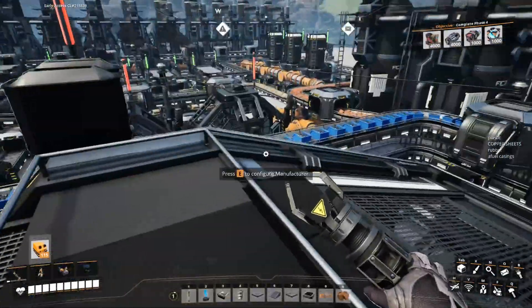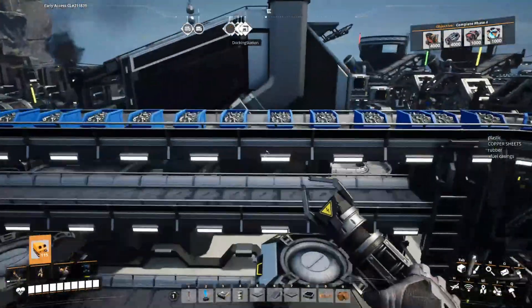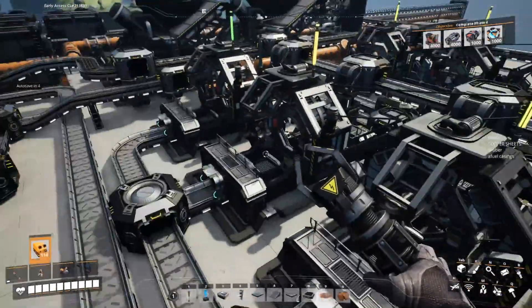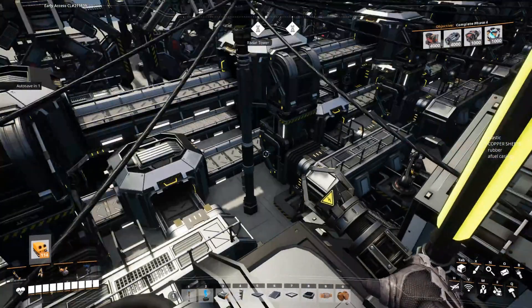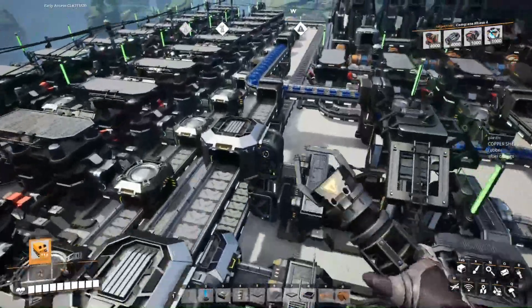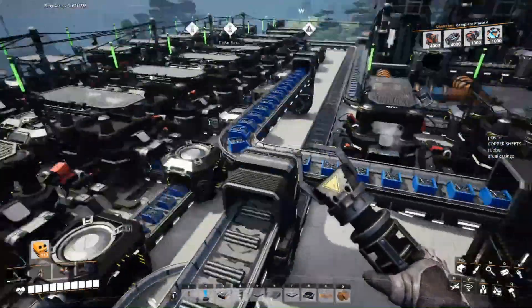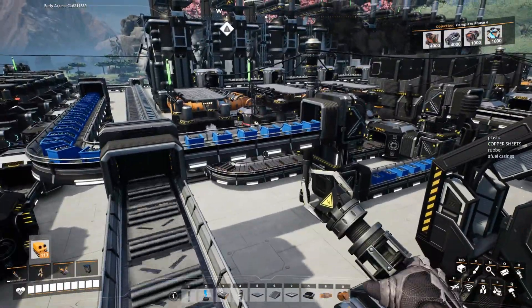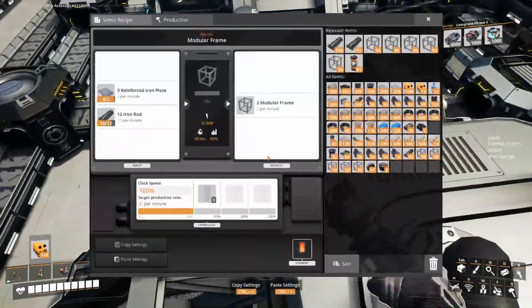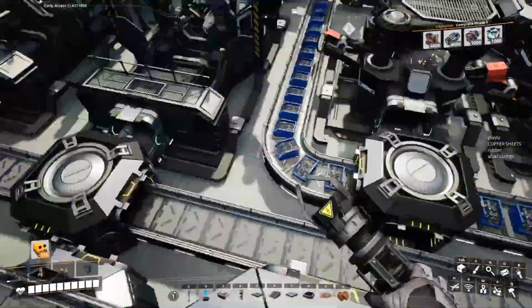Now it's the question — we need rubber encased beams. Encased beams are coming in. Rubber I already have. Modular frames are slowly being produced. Let's see if there is any issue because I think all the machines are working — but what is wrong? One issue found — the piping is slow. That makes up for the issues. It is all good piping.